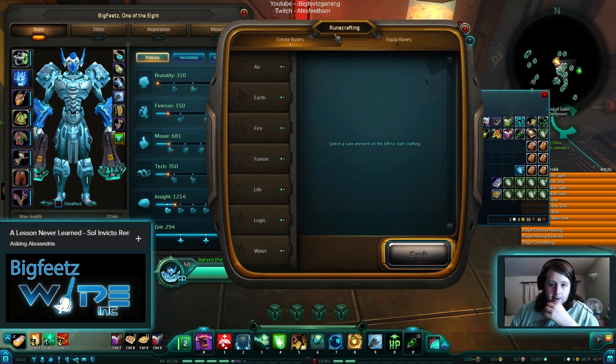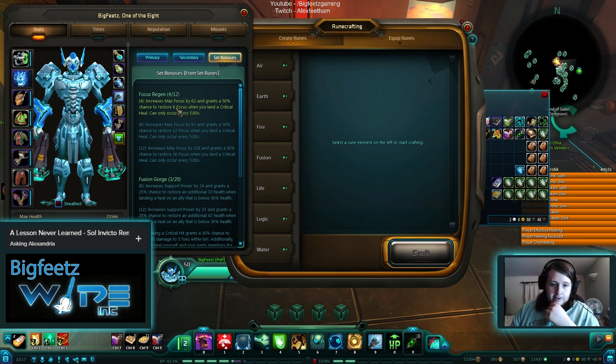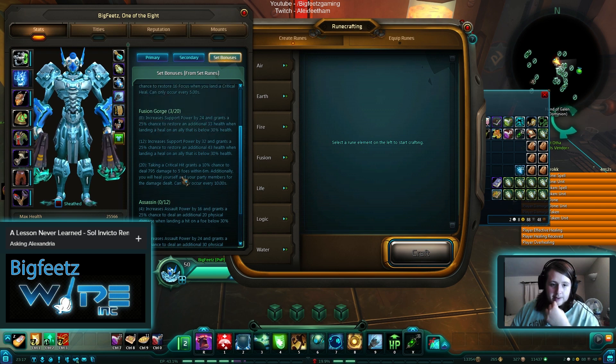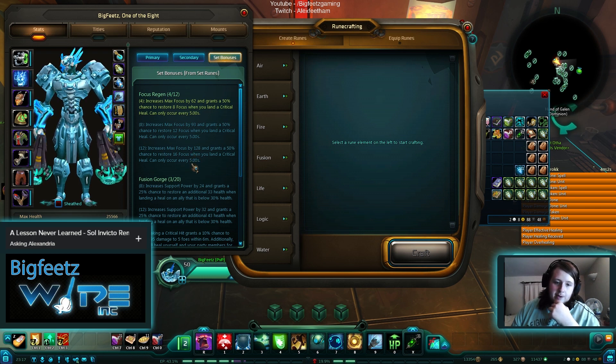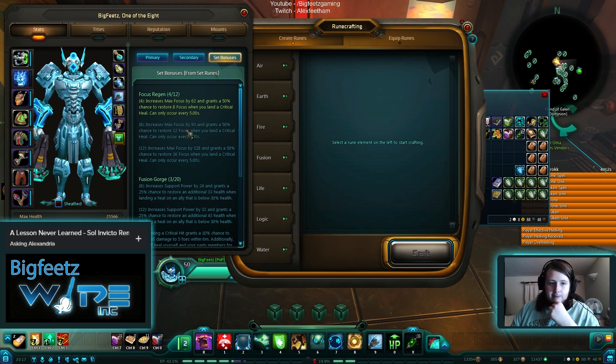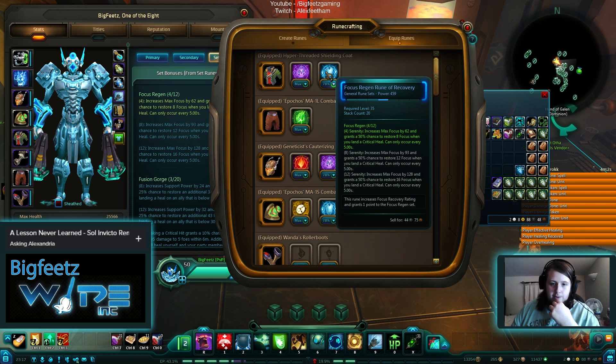For runes, I tend to go with the focus regen set. I had a little experiment with the Fusion Gorge one and that was a mistake — that's for DPS. The focus regen set at four pieces increases your max focus by 62 and grants a 50% chance to restore 8 focus when you land a critical heal, with a five-second cooldown. The max focus increase is really what you're looking for. At max tier it's 128 extra focus and a 50% chance to restore 16 focus on a critical heal every five seconds.